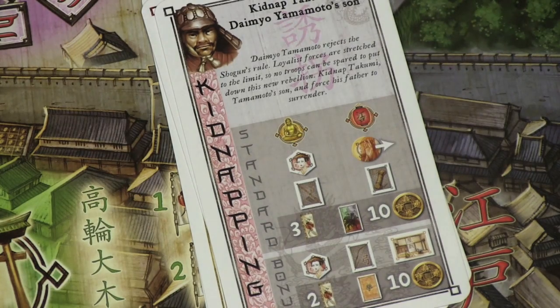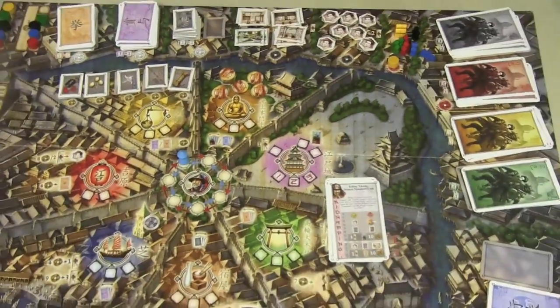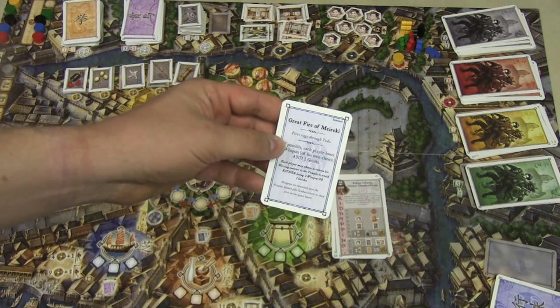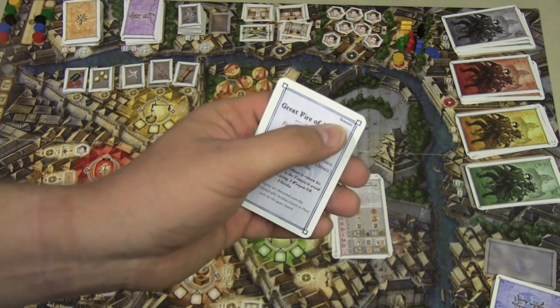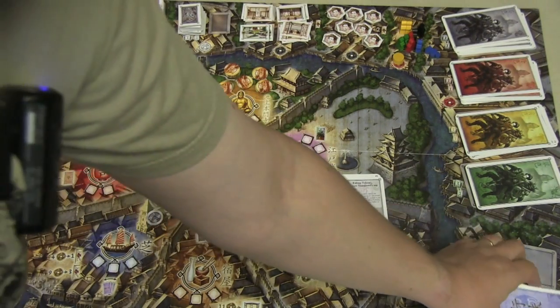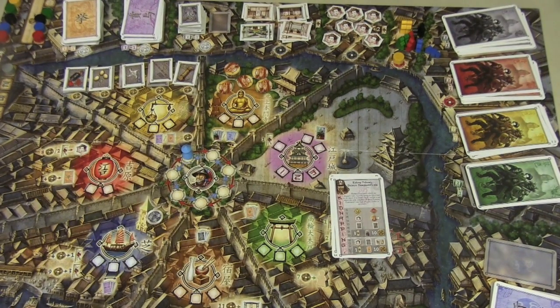Many times you do missions simply to get more money; other times you do them to get points. After everyone runs through the auction phase, there's an event phase — an event card is drawn. Many events are negative, and some labeled 'samurai' are extremely negative. I would recommend pulling those out, because negative random events tend to irritate people, and maybe you like that masochistic style of play, but it's not something I'm keen on.